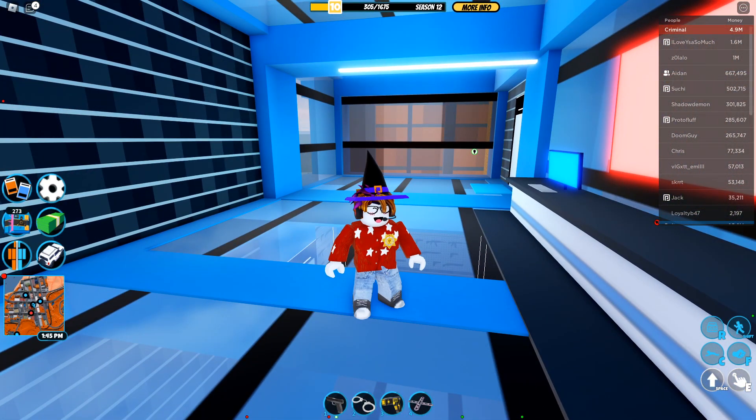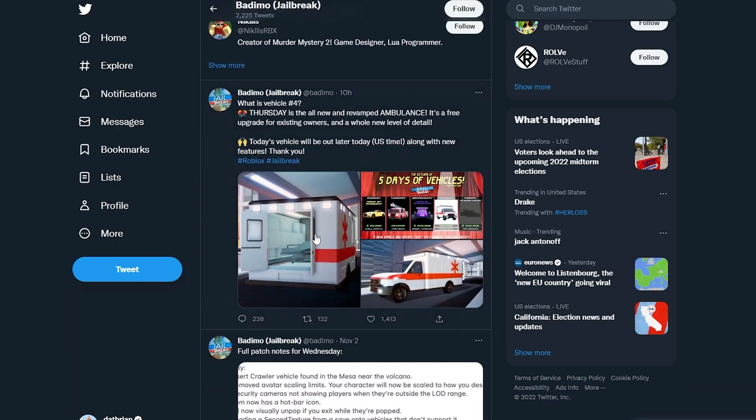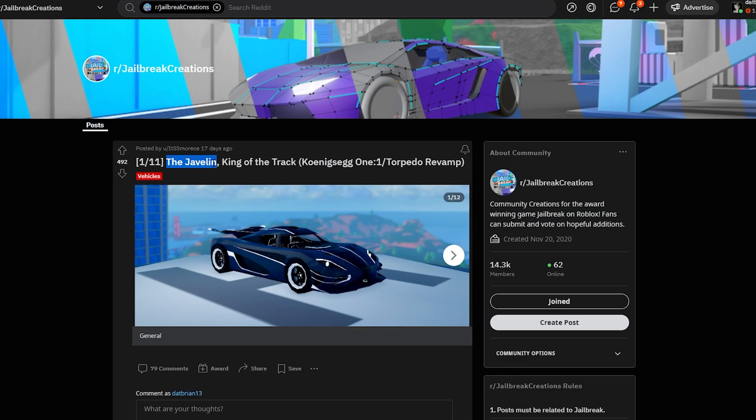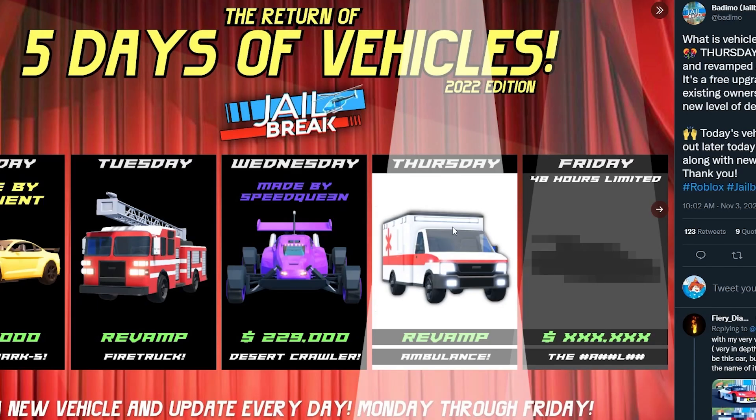Now for my prediction: when they announced the ambulance today, they revealed more letters. The letters confirmed so far are an 'A', an 'E', and now also an 'L', with seven letters total. I've narrowed it down and I believe it's called the Javelin. This fits exactly - there's an A, a D, and an L which all fit. The Javelin is the Koenigsegg version and it's like a Torpedo revamp. I think Friday's vehicle will be a hyper car, and I'm about 85% confident it's the Javelin.